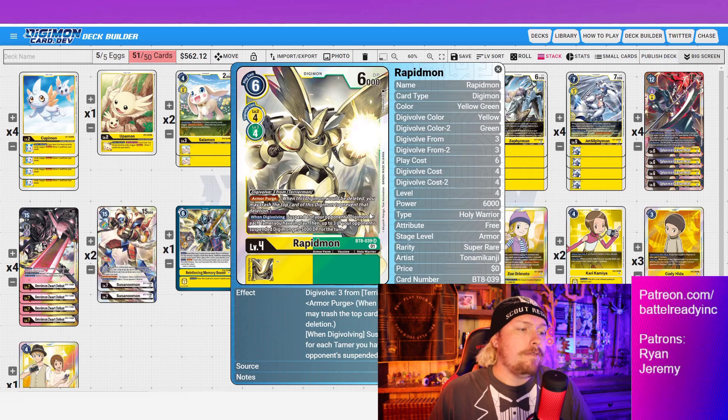When digivolving, Rapidmon suspends one of your opponent's Digimon for each Tamer you have in play — and in yellow hybrid, we have a ton of Tamers. Then up to three of your opponent's suspended Digimon get minus 5000 DP for the turn. You can suspend them yourself with your Tamers, or if they already have things suspended you can still get the minus 5000 on three different targets. Importantly, the three targets for minus 5K aren't dependent on Tamer count — only the suspending part is.